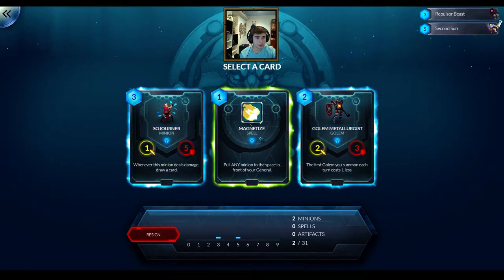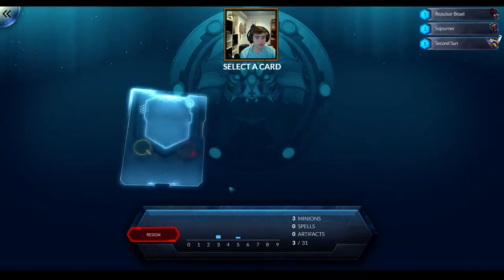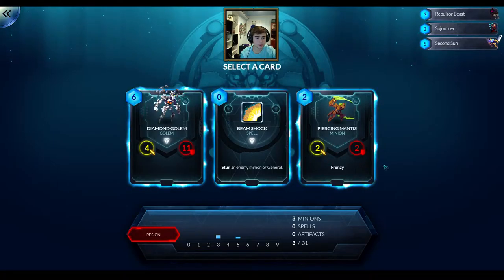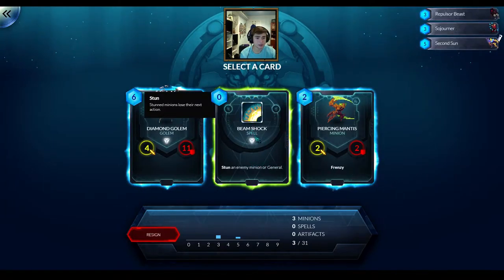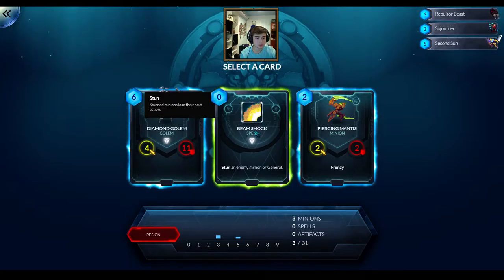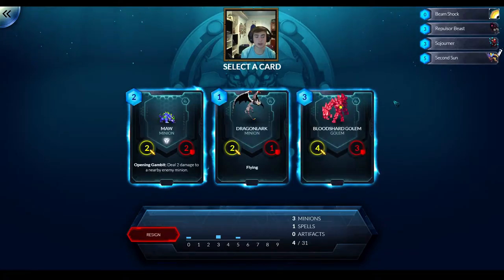So we have a 3 drop and a 5 drop - the 3 drop is more of a utility card. Best card here is probably Sojourner. That was actually a really pretty bad row here, I don't know which to take - none of these are shouting out at me, I don't like any of them.